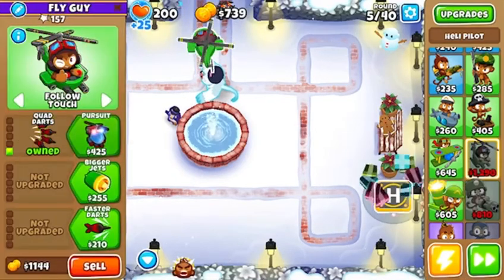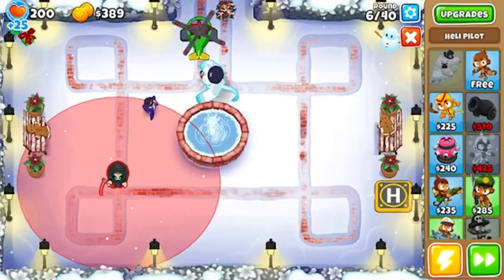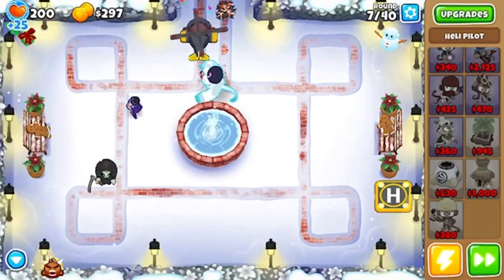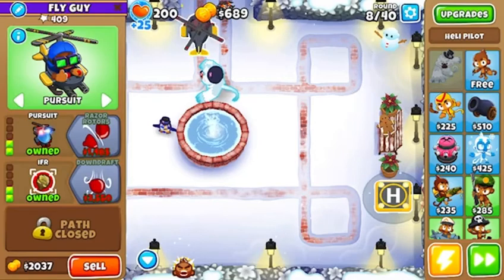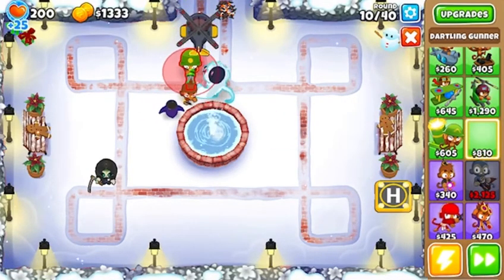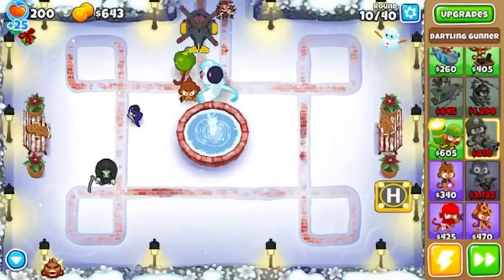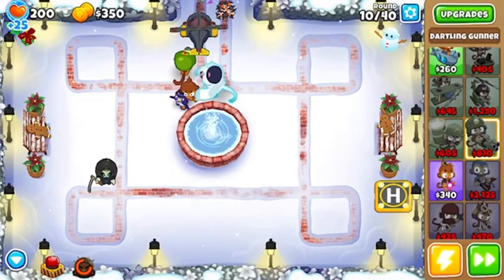We're going to start farming, and I think we can farm right here. The whole map is going to be covered — and I mean covered — in dartlings. This is going to be great. Let's look at my dartling gunner XP. I have 6,600,000, basically 6,700,000. We'll say 6,700,000, and we'll see what it is at the end of this video. It's going to be a lot.